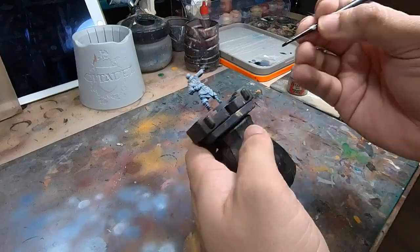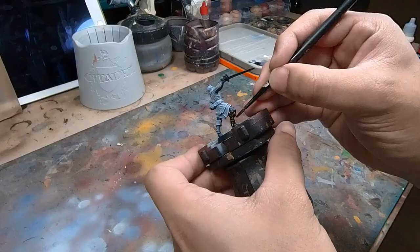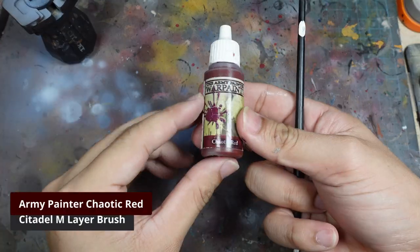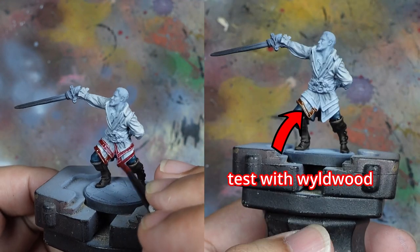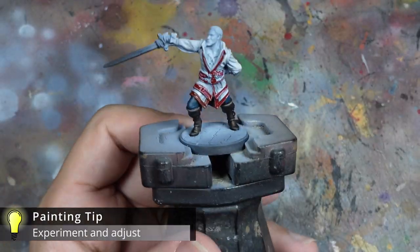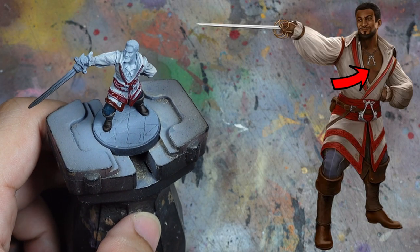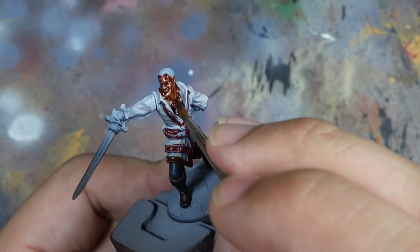For his boots I'm using Weel Wood, a nice dark brown suitable for leather details — I actually wanted to use Rhinox Hide like I did with Abzio, but my paint pot went dry and I had to improvise. For the red trim I use Chaotic Red as a base coat; I tested Weel Wood first but felt it was too dark and wanted the red to be more vibrant. For his unique dark skin tone I use Weel Wood as a base, mixing in a bit of Chaotic Red to add warmth.